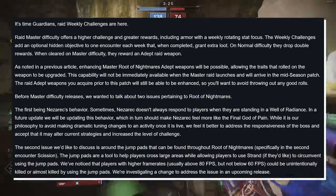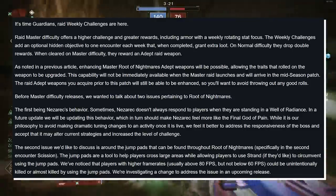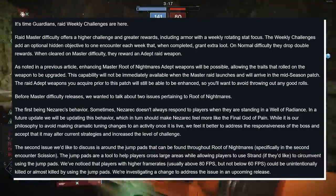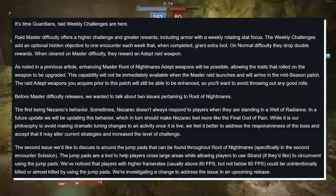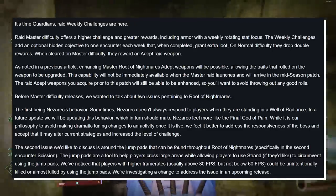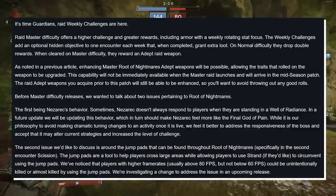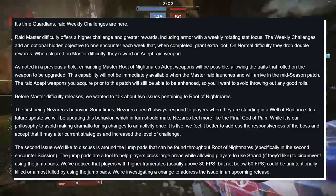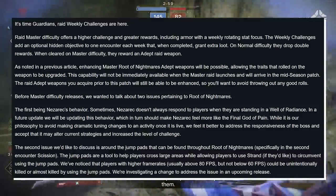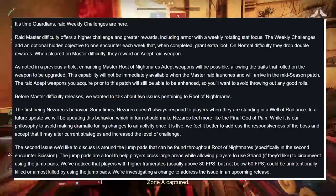The second issue is around the jump pads found throughout Root of Nightmares, specifically in the second encounter Scission. The jump pads are a tool to help players cross large areas while allowing players to use Strand, if they like, to circumvent using the jump pads. We've noticed that players with higher frame rates — usually above 80 frames per second, but not below 60 — could be unintentionally killed or almost killed by using the jump pads. We're investigating a change to address that issue in an upcoming release. There are times where that jump pad just sends me straight down into the abyss. It's wild how much inside of Destiny frame rate affects things.